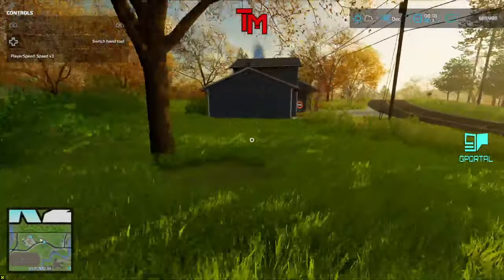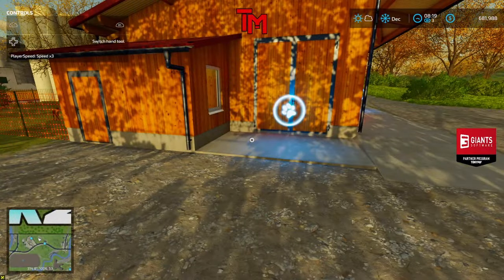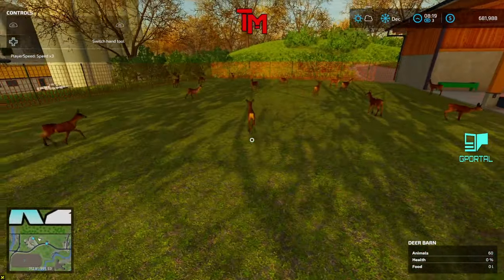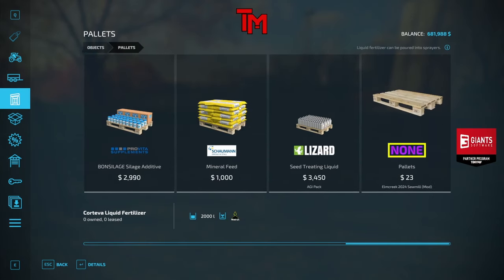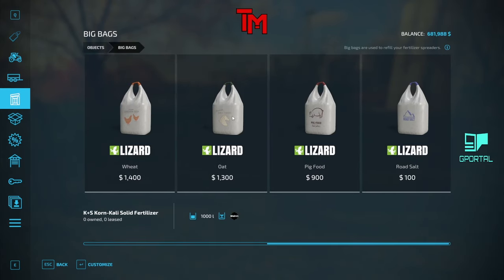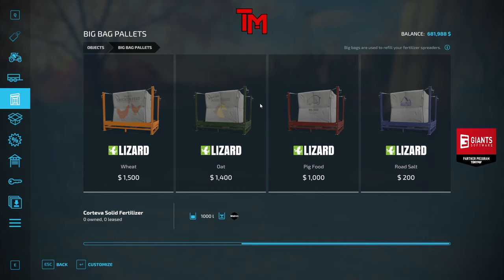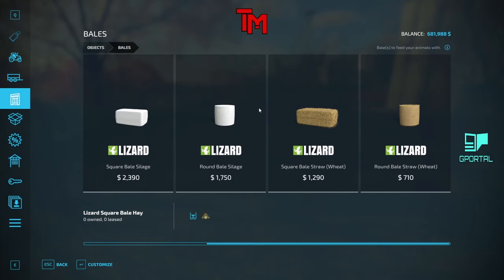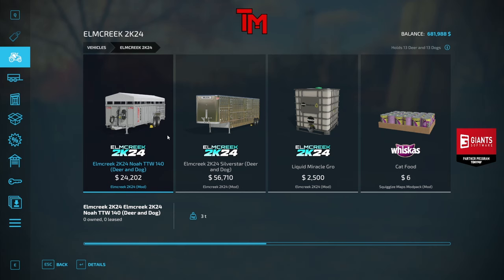So you get rabbits, you've got deer — did I miss any other animals? Besides deer and rabbits? Turkey on the hoof yeah. We got food. You can buy empty pallets. Let's look at the mods since he pointed it out — we have a deer and dog mod. That may be what we need to place — a deer and dog trailer. We've got liquid miracle grow.